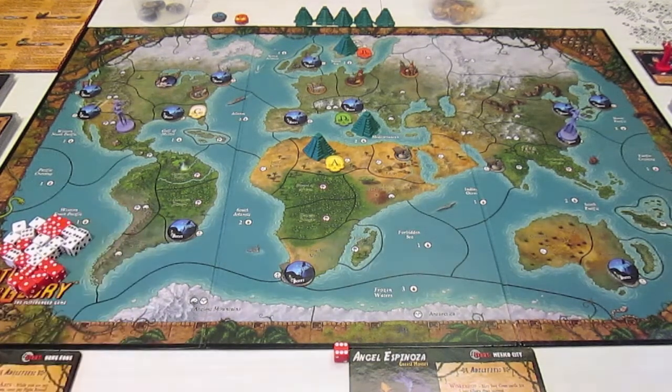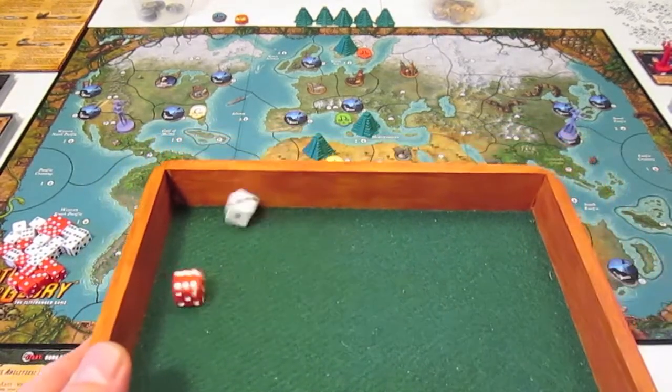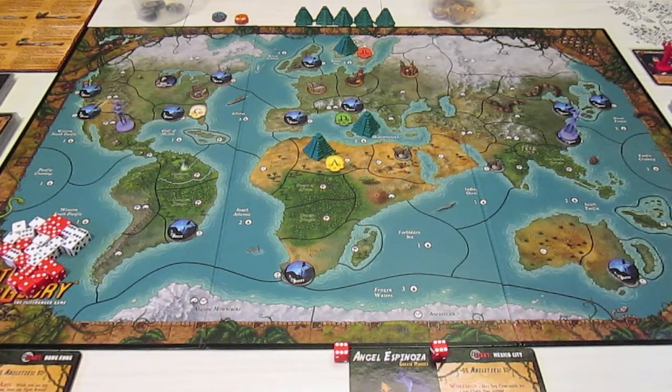I'll roll both move dice at the same time — white for Lee, red for Angel. Lee gets to move three spaces and Angel gets to move six spaces, so she can move a long way.